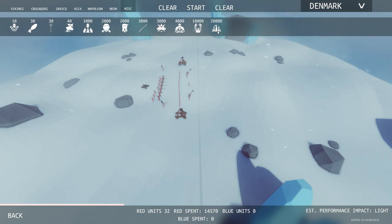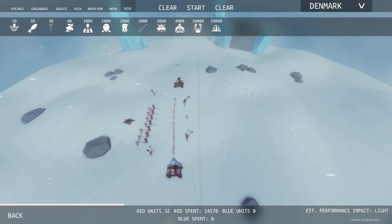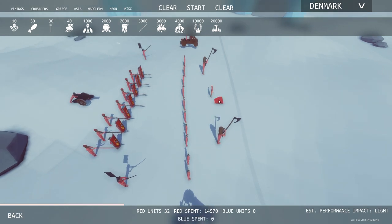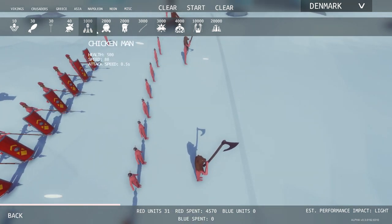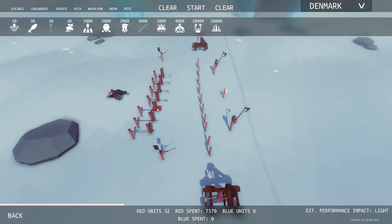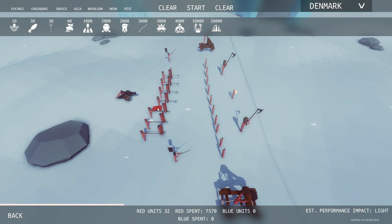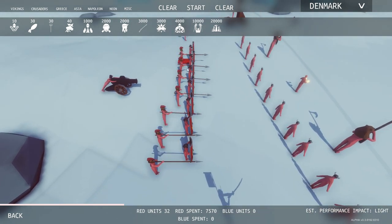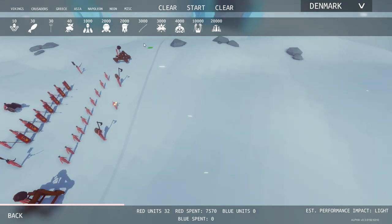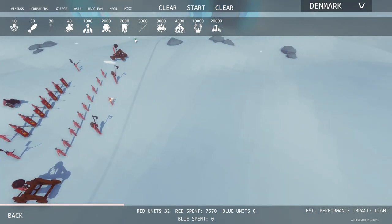We're going to start off today with Guy Jeff. Jeff says to do this contraption — we have a couple Axemen in here, a Super Boxer, 10 Headbutters, two Samurai Masters, a big army of soldiers with their spears and shields, one cannon in the back, and two catapults on the sides.